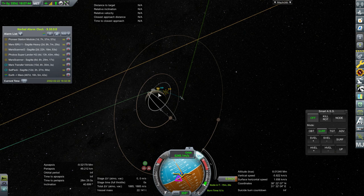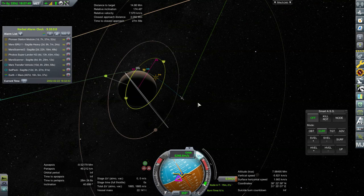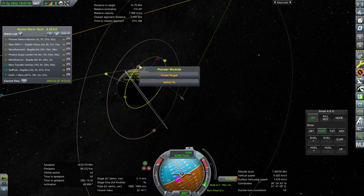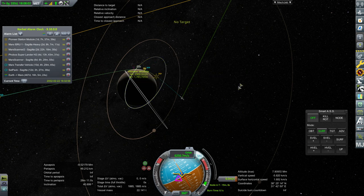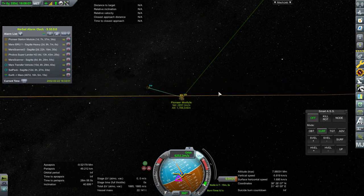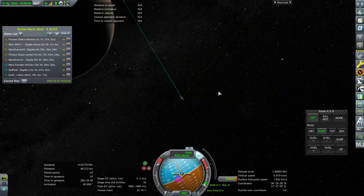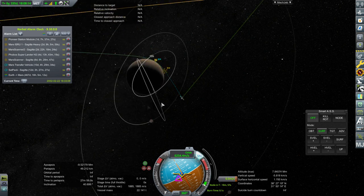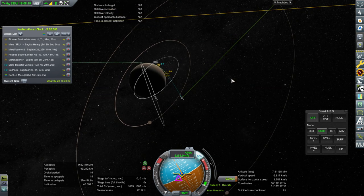The Pioneer Module is retrograde. Gosh. Well, it had to happen once I suppose — no wonder it was going so fast on entry. The entry velocity was more than I thought because it was retrograde. This time with the xenon refueler we've got it right though. And it doesn't really matter for the Pioneer Module anyway, since it's got to land on the surface — it's just a matter of aesthetics.